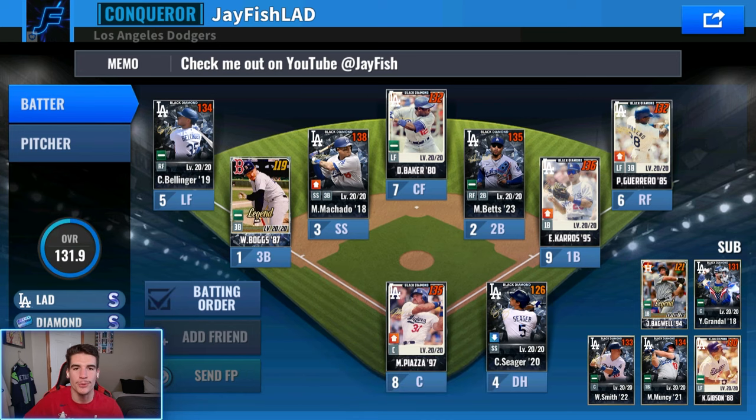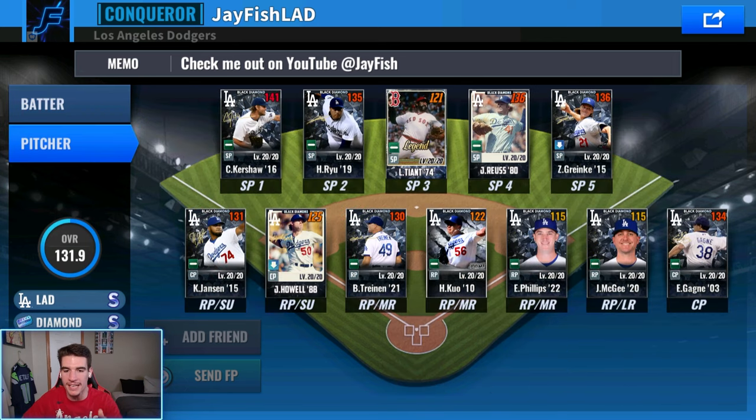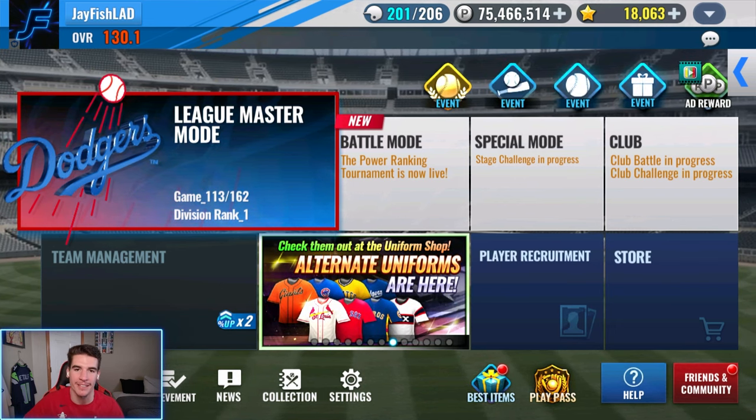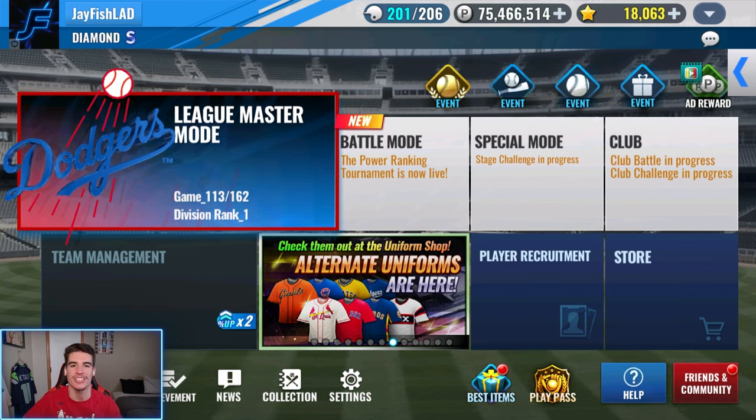All we needed was a third baseman team sig to replace Boggs — we got Justin Turner '16, one of his best years. We also need bullpen guys and a good starting pitcher like Scherzer '21 to replace Tant for a full team of team sigs. Both guys we pulled in the last pack opening were useful, and we ended up pulling Gatorade as a diamond from the special TSS — both options were diamond. If you haven't checked that video out, go watch it, it's in the top left corner.